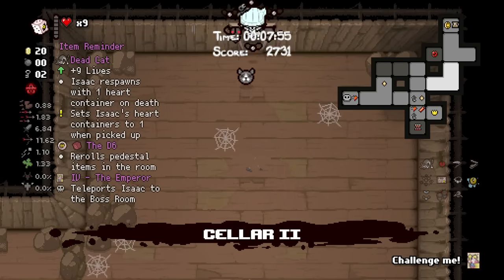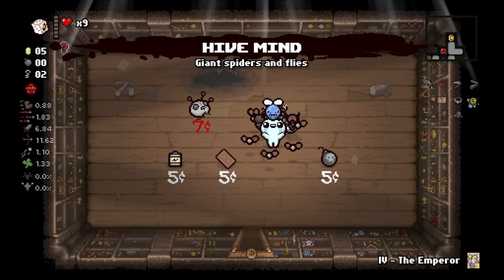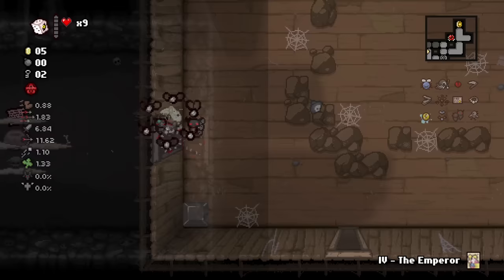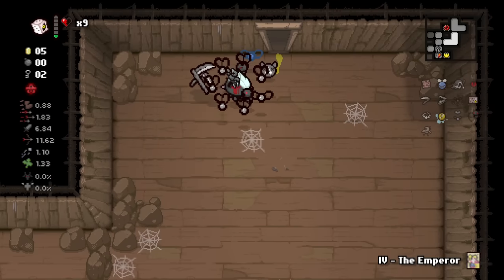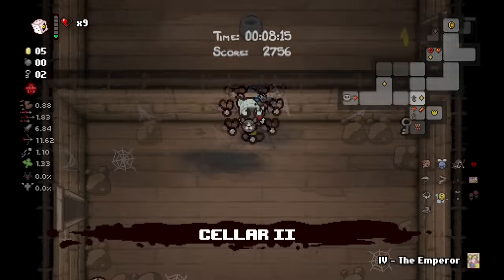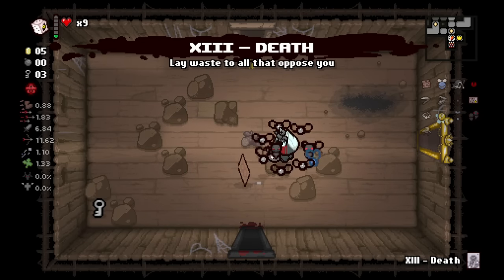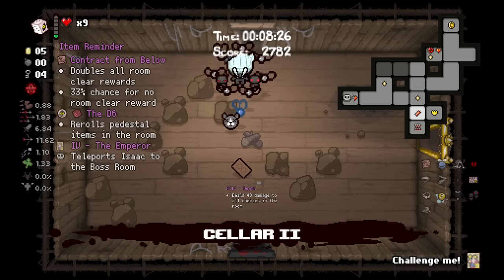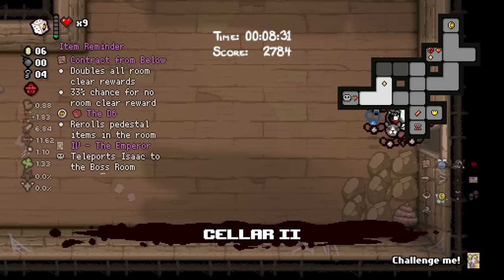We'll take Hive Mind and we do get the Beelzebub transformation, which allows us to fly. Hey, look at that — we got ourselves a free Contract from Below. Contract from Below is fantastic. It's either going to give you double of something or nothing essentially. It is a phenomenal carry support item. If you need early game drops like keys and bombs, it's going to carry you very hard, especially if you end up getting a combo with Humbling Bundle or something like that. Very strong start here, but we do need some help on the tears rate.